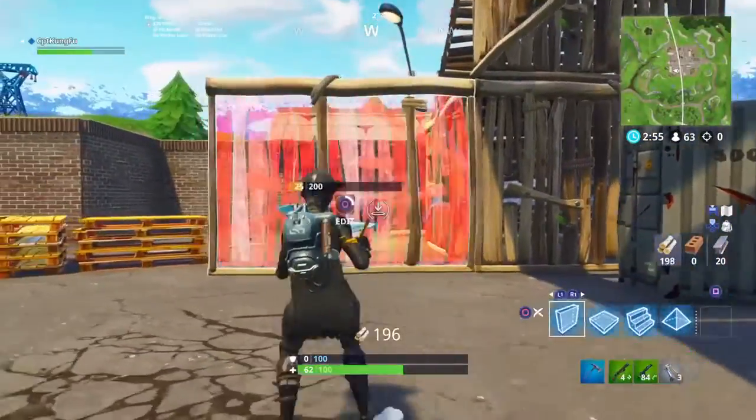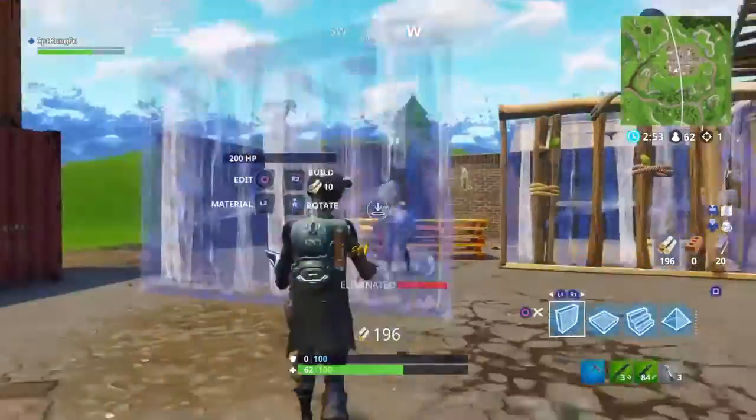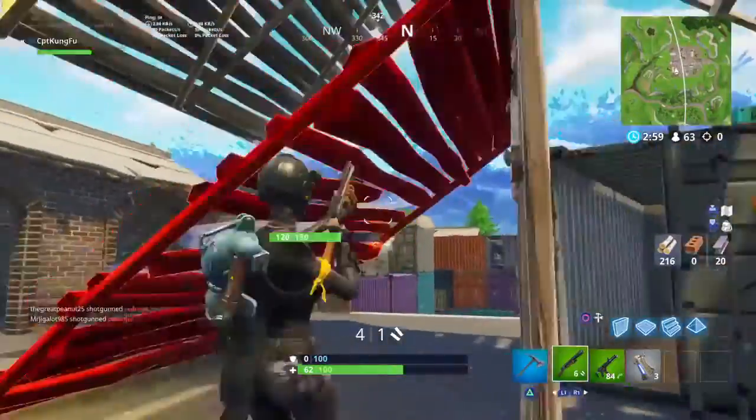your opponent generally gets the next one. Placing a wall will block this shot, allowing you to take the next one without having taken any damage. That's a lot of damage!